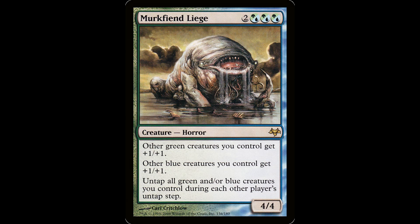Then you got the Murc Fiend Liege. It's two and three hybrid green-blue mana, for a creature it's a 4/4. Other green creatures you control get plus one plus one. Other blue creatures you control get plus one plus one. Untap all green and/or blue creatures you control during each other player's untap step. I use this in a couple decks — in a Londo or any deck where the commander taps for an activated ability. The art on this is wild; looks like that Dark Souls boss from Dark Souls 2, just drowning the ashen ones in a pond.